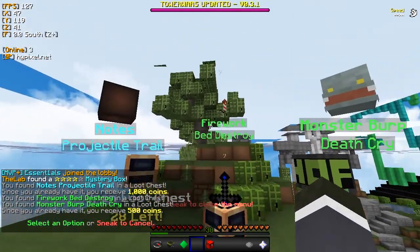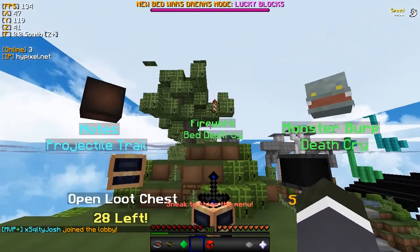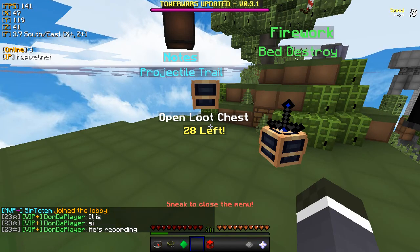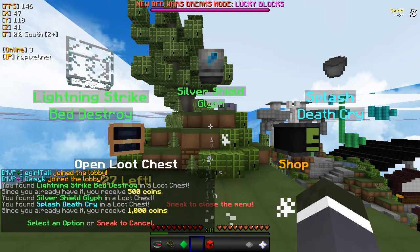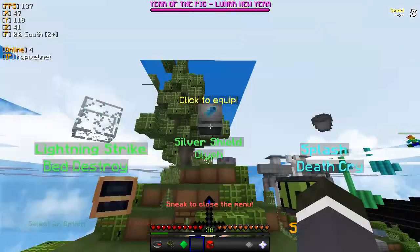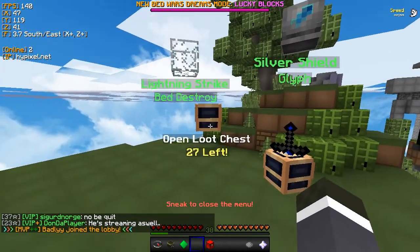Alright - notes, firework, and monster burp. That is actually quite cool, man. Monster burp death cry - epic. I'll open up four more of these because I currently have 28 left and I'll have 24 left once I've opened up four. What will I get? Silver shield - oh nice. I'd love a good shield, man. I want to be protected. Splash death cry - awesome. Lightning strike, bed destroy - cool.